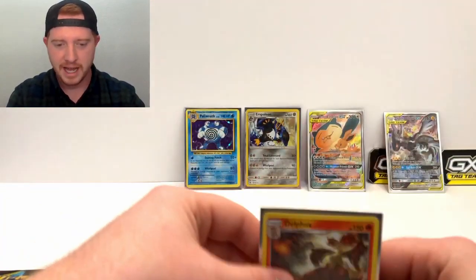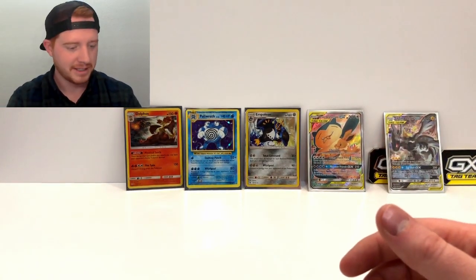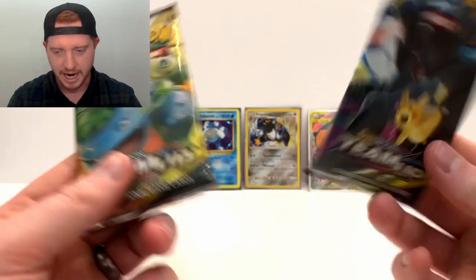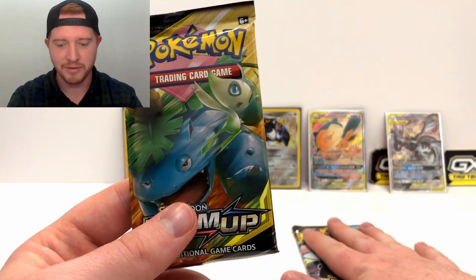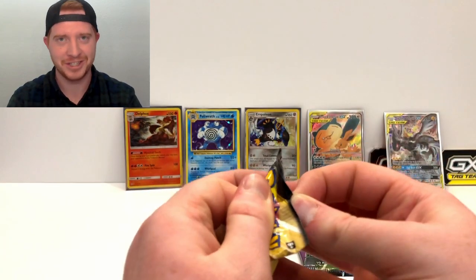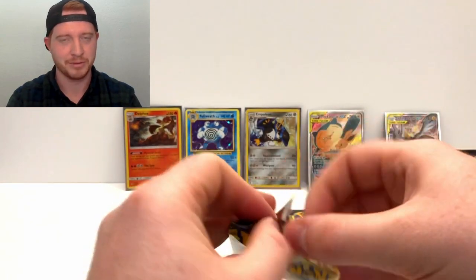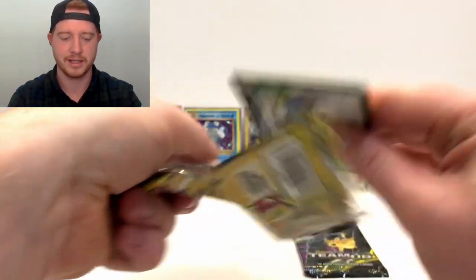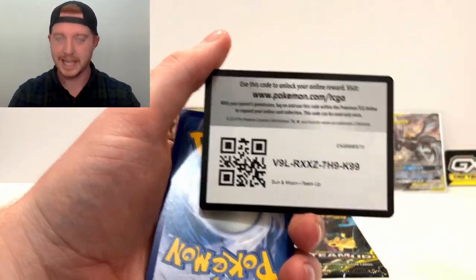A holo - okay, where's the tag teams? Where's the full arts? Where are the hyper rares? We're about halfway through. I love that Pikachu and Zekrom card from the Pikachu and Zekrom tin, so we're gonna save that tin for last - hoping we get something insane out of there. I'm feeling it! This one's really hard to get open, the glue is very thick. I'm feeling a hyper rare right here, guys.